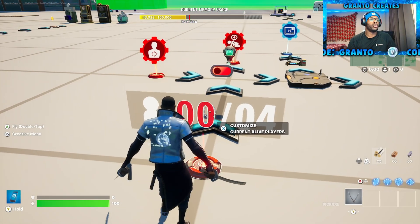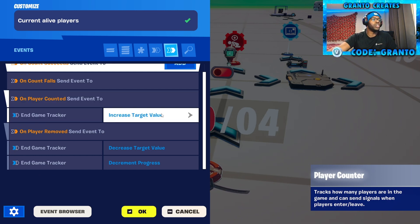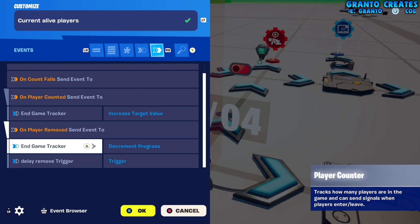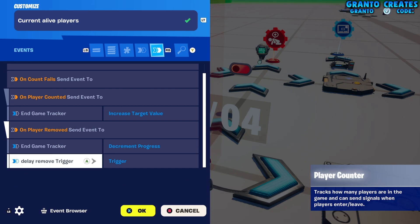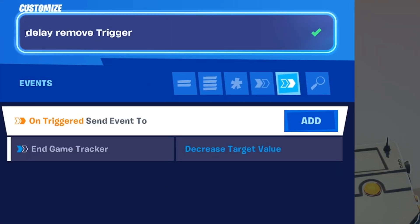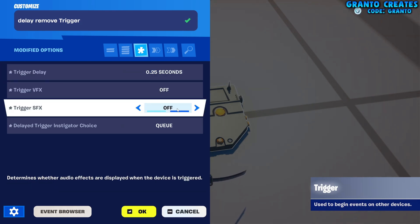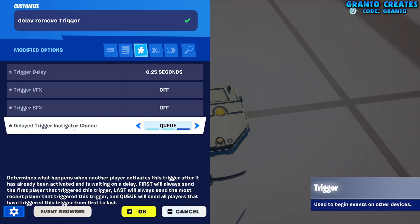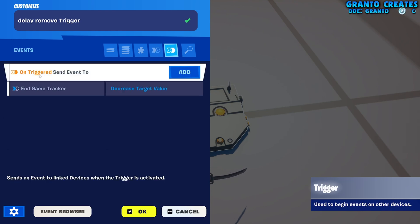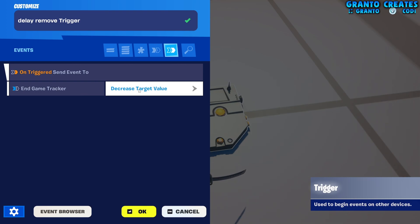Let's put it together. Go back to your player counter. On player counted — send event 2. In-game tracker — we're going to increase target value. On player removed — send event 2. In-game tracker — we're going to de-increment progress. The delay removed trigger, we're going to make that right now. Grab a trigger. Name this 'Delay Removed Trigger.' Trigger delay — 0.25. Trigger VFX off, SFX off. The delay trigger instigator choice — we're going to do queue. Trigger when receiving from current alive players — on player removed. On trigger — send event 2. End game tracker — we're going to decrease target value.